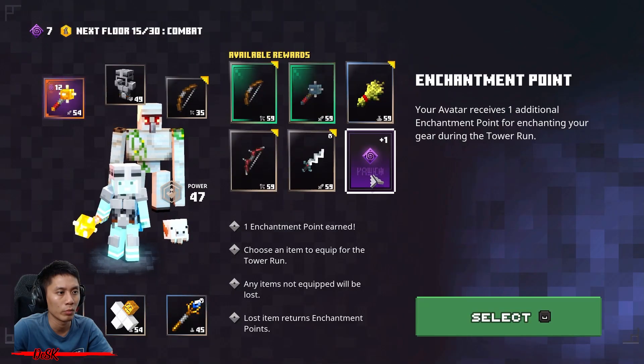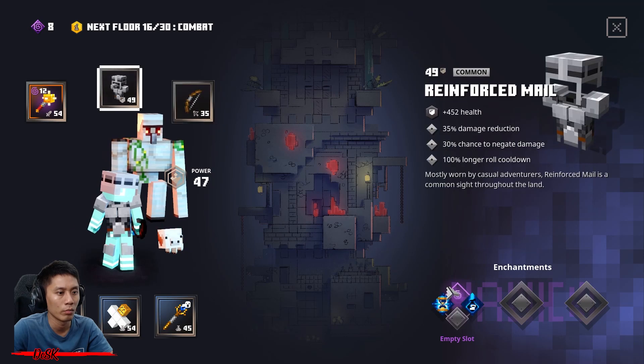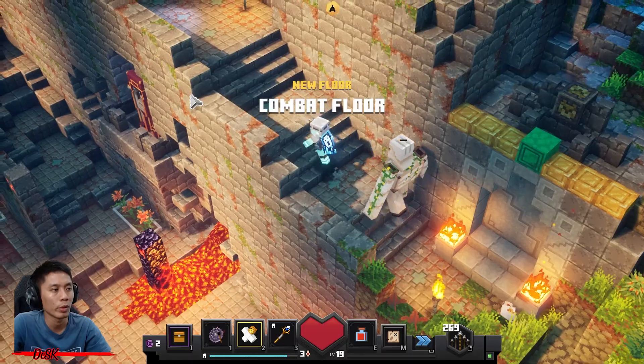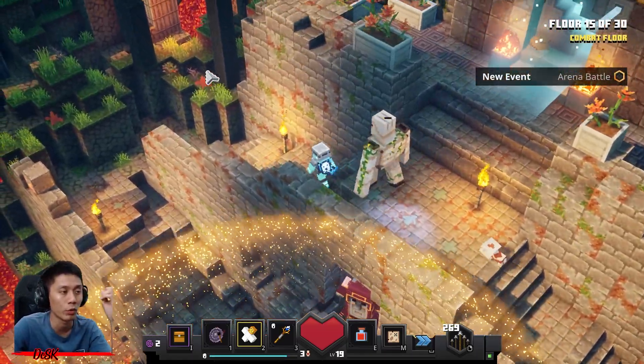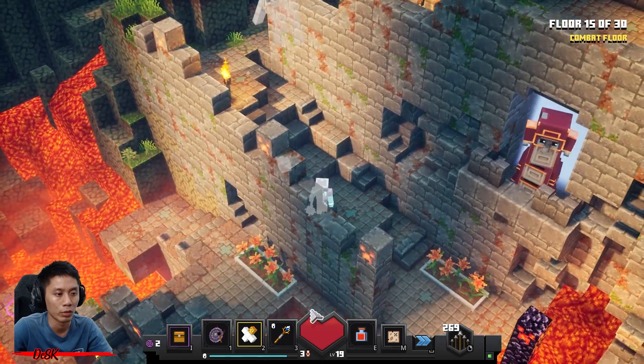You need nothing, just go with enchantment point. You got eight points - you can just learn pull down to the max. Totally forgot about that. It's okay without pull down - you can still do very good, like me just now.